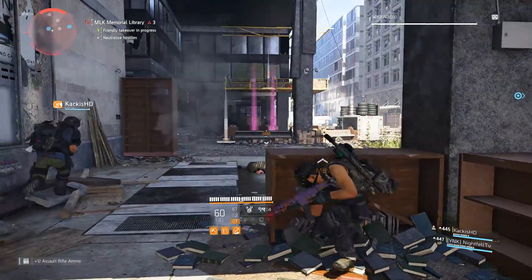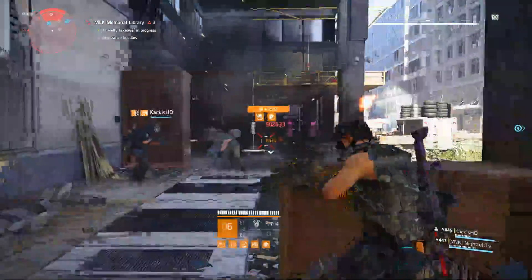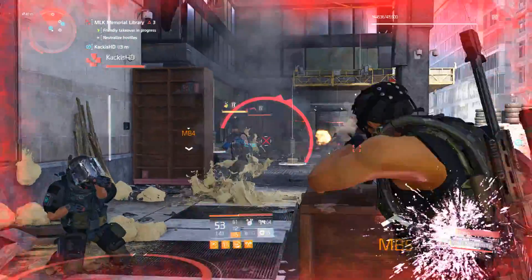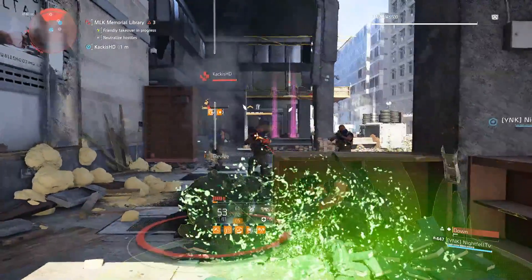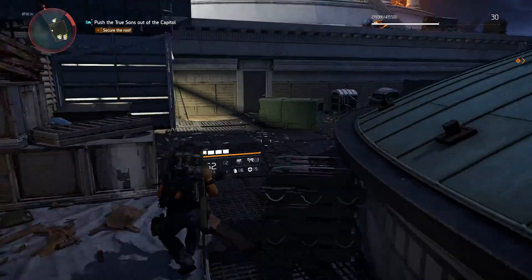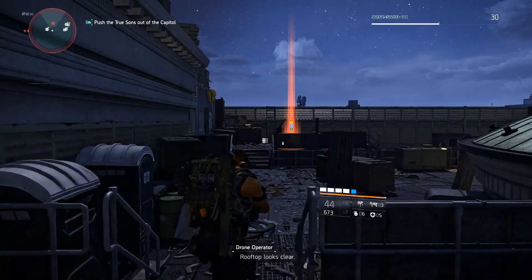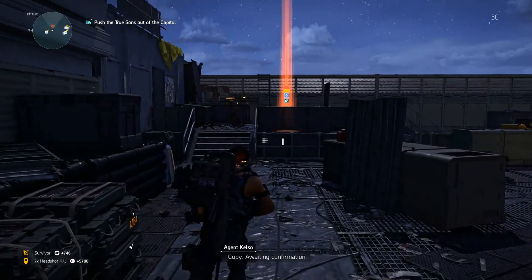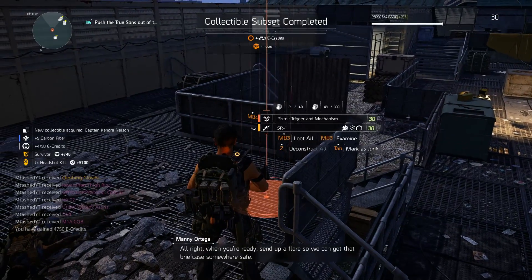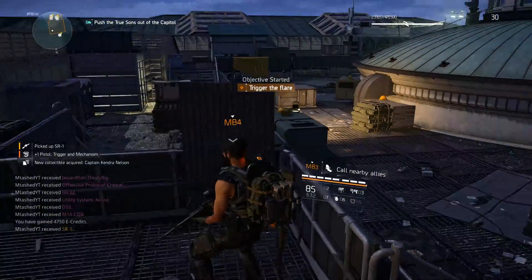The good news is getting the Liberty is actually pretty easy. While playing through the campaign, you'll get to the Capitol Hill mission — one of the final missions. You'll end up fighting on a rooftop against one of the named enemies of the True Sons. Upon killing this enemy it drops the Pistol Trigger and Mechanism, which is the first part of the puzzle and will allow you to start this quest line.